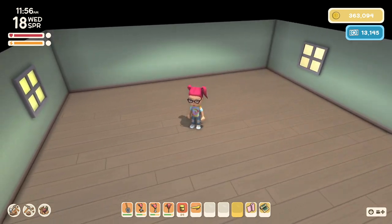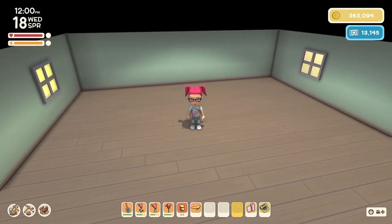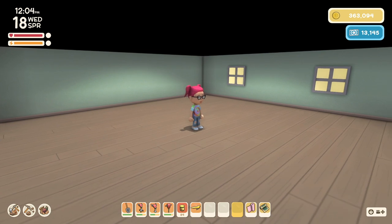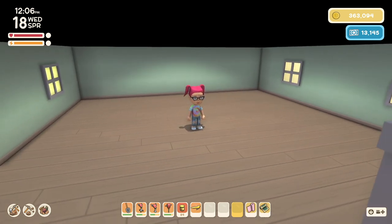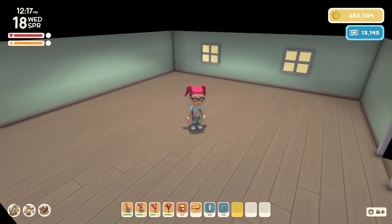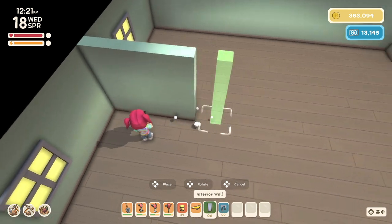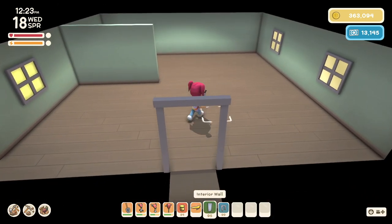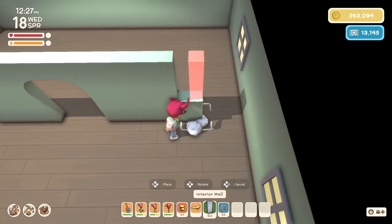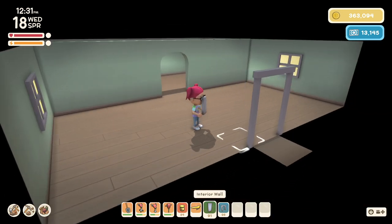I have fully upgraded my house — this is the biggest you can get it at this current point in the game. I've already got some wood flooring on the floor and pastel green wallpaper on the walls. There are some new items in the game that can make interior decorating a little bit easier. These interior walls and archways can be found at Melvin's store — I believe you purchase them, similar to wallpaper and flooring, rather than crafting them from a recipe.